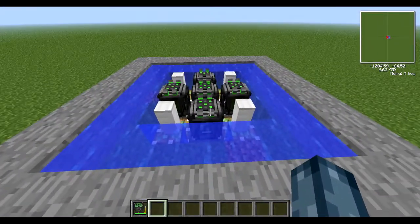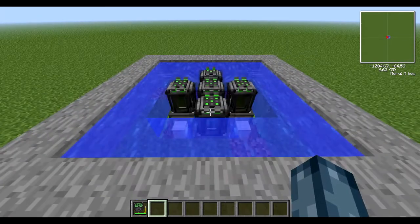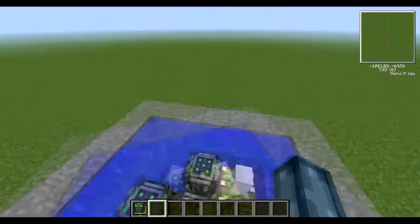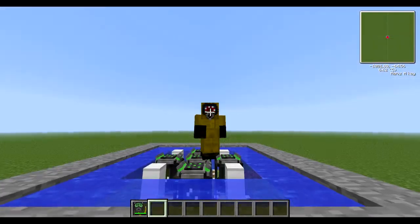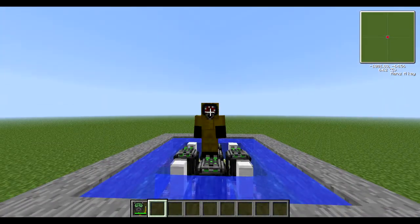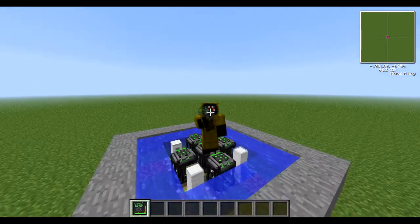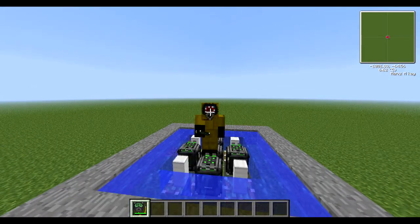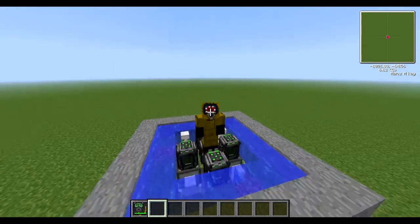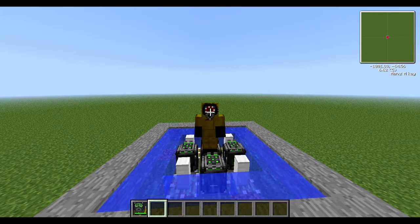If we take out a breeder fuel rod you can see it will have been depleted a little bit. That's the recharging of a fissile fuel rod using breeder uranium. Do check out Oblivion Gaming again — the IP is in the description. Subscribe and like if you enjoyed this and found it helpful. See you in the next one!